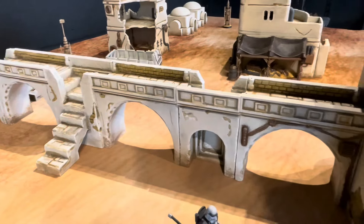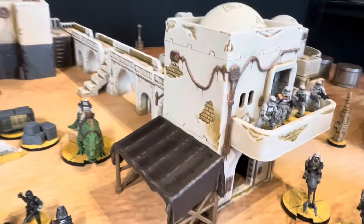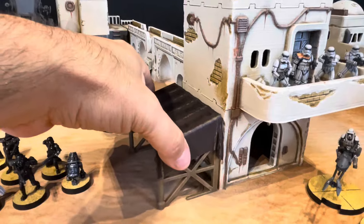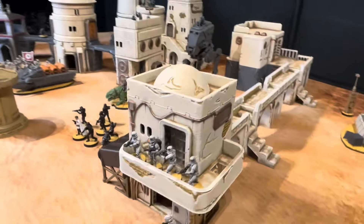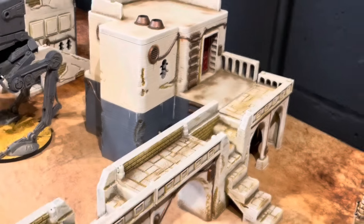This larger structure over here is a two-story with a balcony, and the market stall canopy is detachable. Take it around the other side — you can see that balcony there.